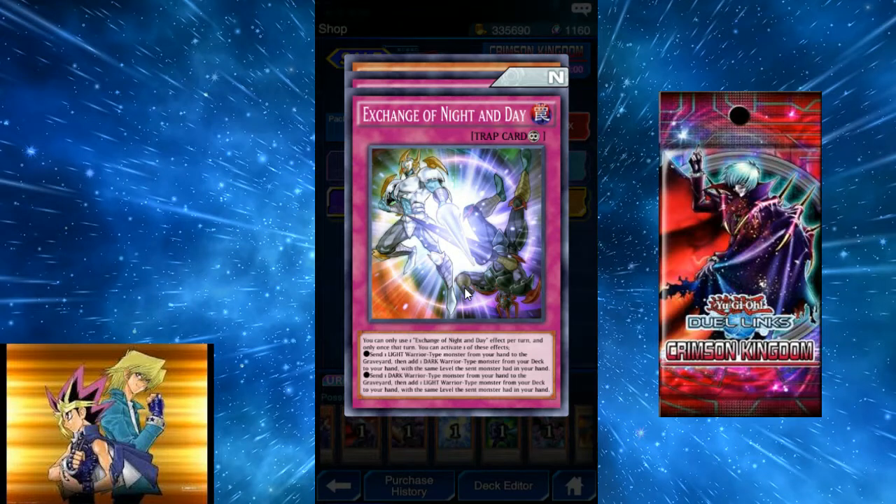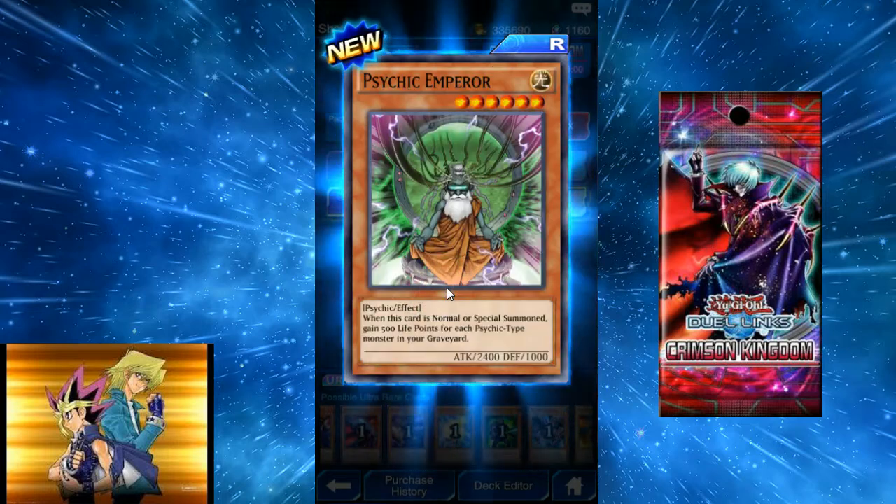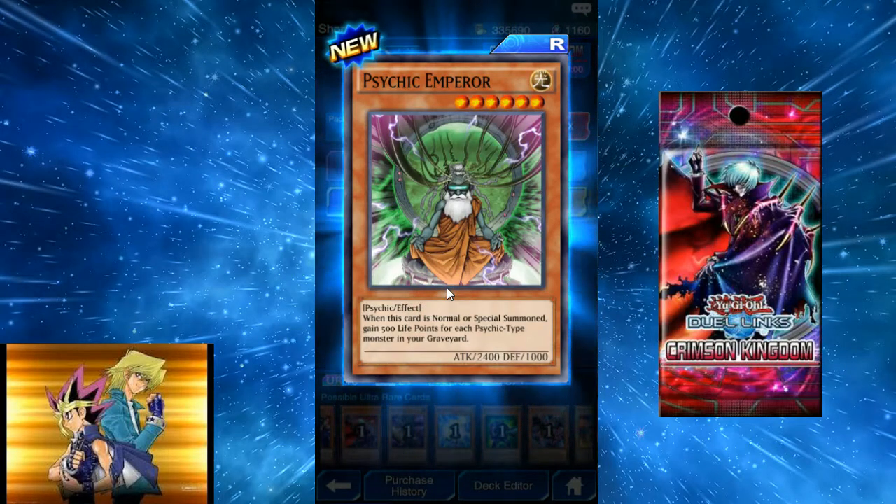Exchange of Night and Day — once per turn, you can activate one of these effects: send one light warrior monster from your hand to the graveyard, then add one dark-type warrior monster of the same level from your deck to your hand — or the opposite. So you can ditch one light to add a dark warrior. Also, remove two spell counters from your side of the field to target one Dark Magician or Buster Blader in your graveyard and special summon it — pretty good if there's enough spell counter support.